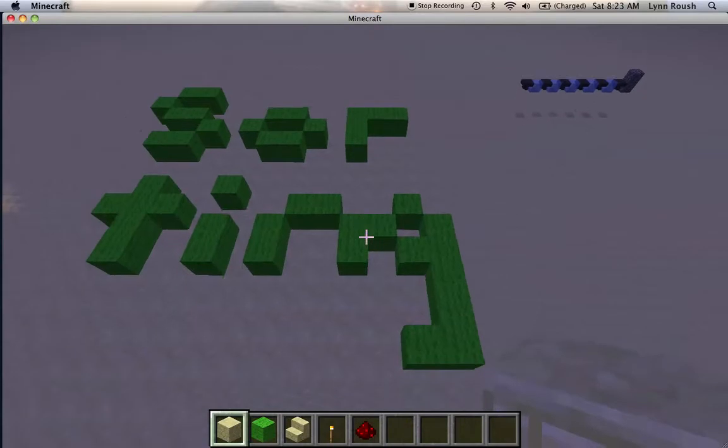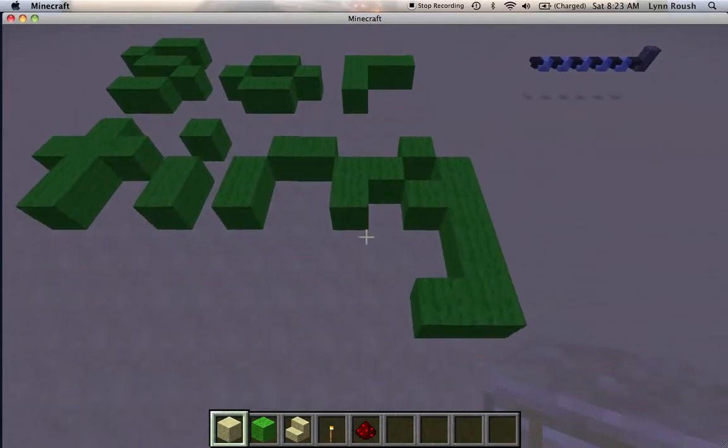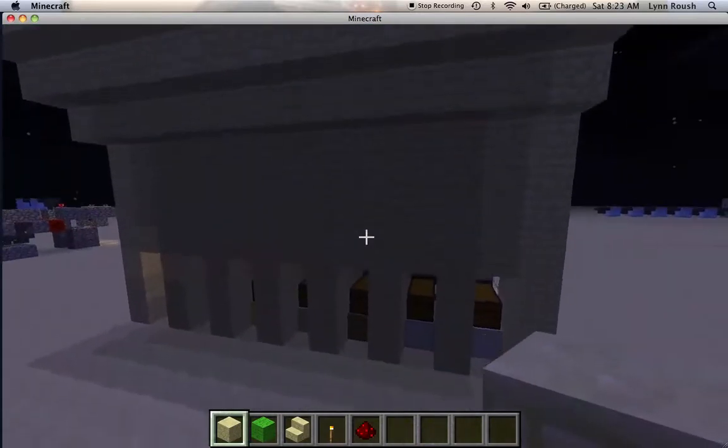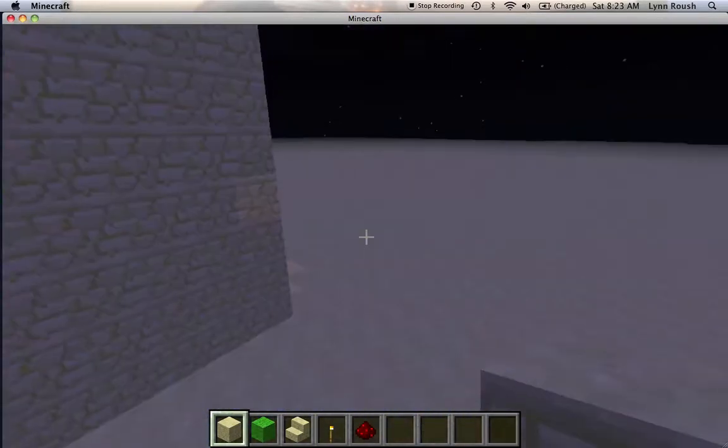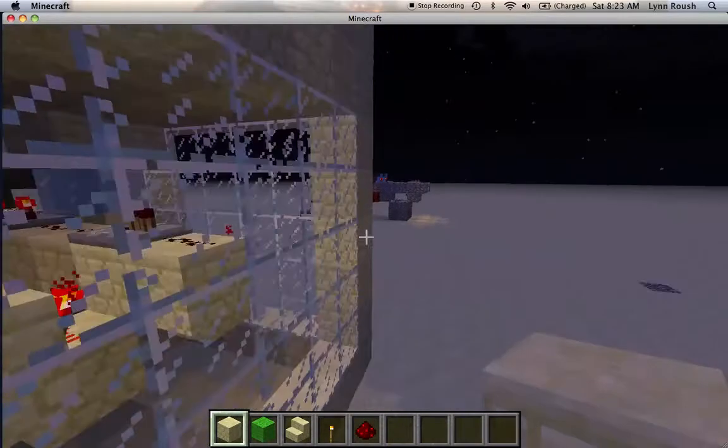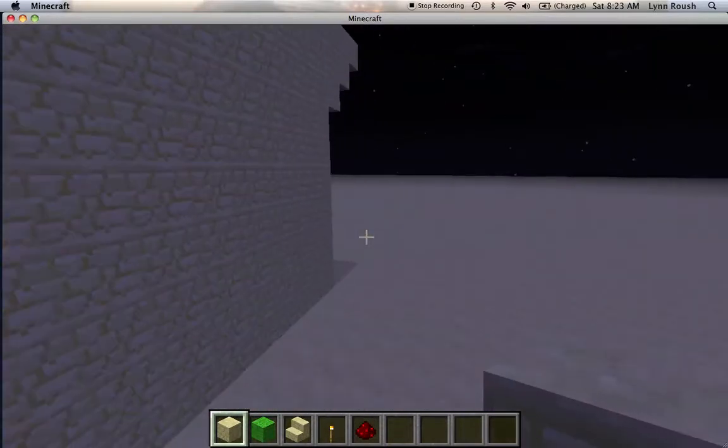So this is my sorting machine — it is very nice from the outside, and then the wiring is in there. This is one of my latest creations.